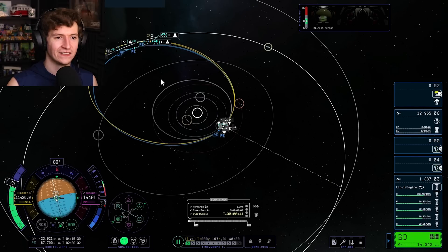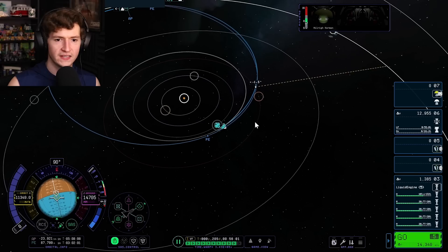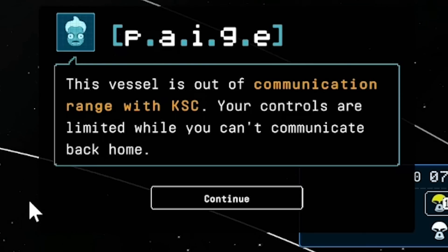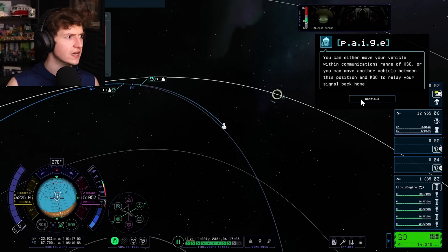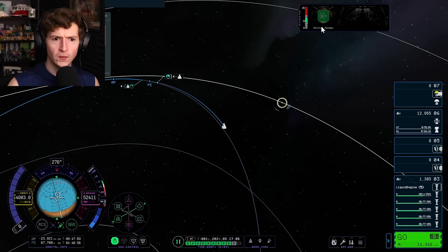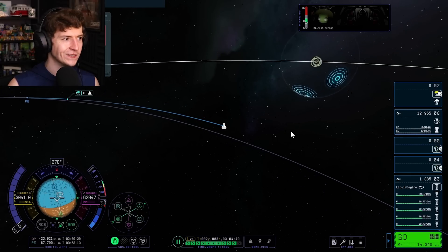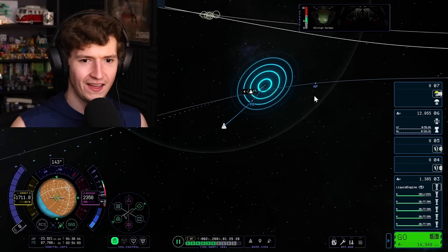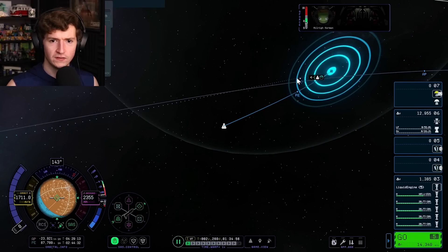We're getting close — there's an intercept. Let's hope that's not a collision course. Let's free warp — that's probably safe. That's a fast warp right there. Vessel's out of communication range — your controls are limited while you can't communicate back home. What? I've got a Kerbal, the Kerbal can fly. Here comes Jool. How much DV will this cost? 1,400 — okay, cool.